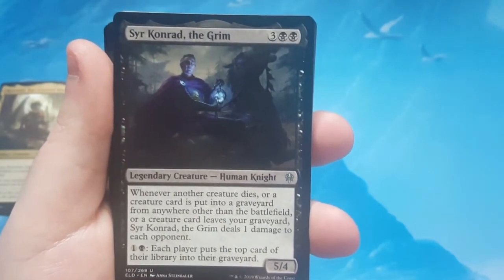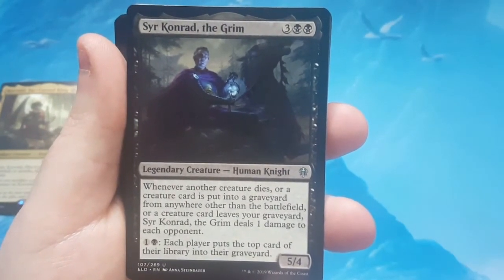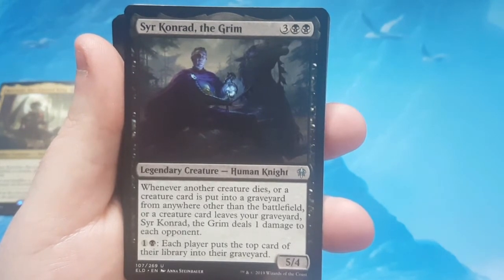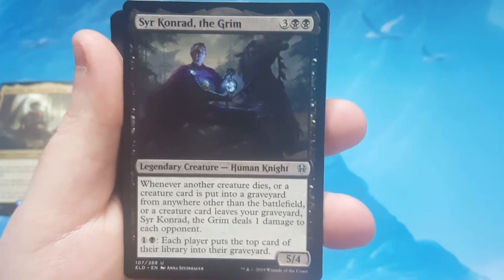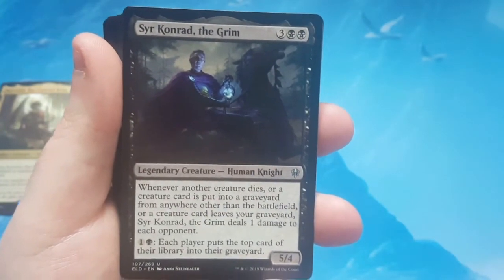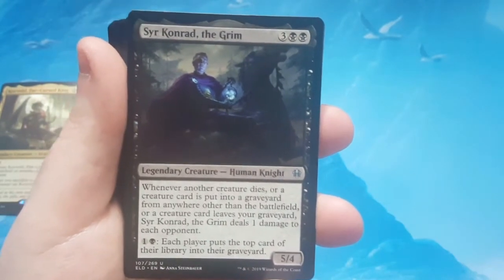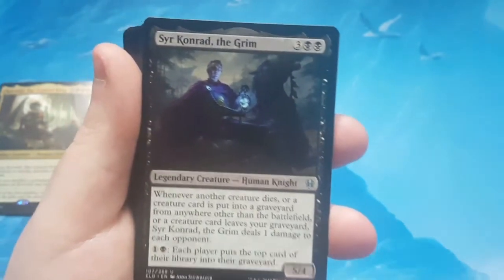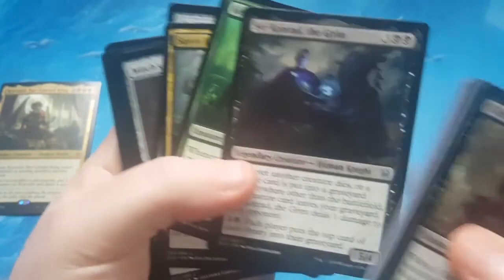Sir Conrad the Grim is a 5/4 Human Knight. Whenever another creature dies, or a creature card is put into a graveyard from anywhere other than the battlefield, or a creature card leaves your graveyard, Sir Conrad deals 1 damage to each opponent. And for 2, each player puts the top card of their library into their graveyard. To simplify: when something goes to the grave or something leaves your graveyard, it deals the damage. So if something gets milled and it's a creature, that's when it goes off. They worded that a little weird, but it works.